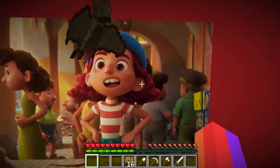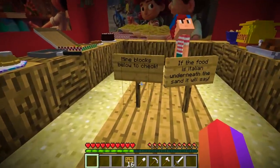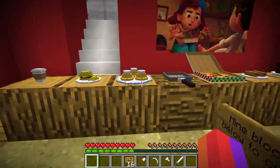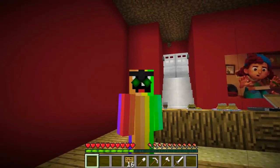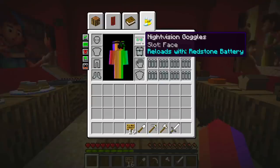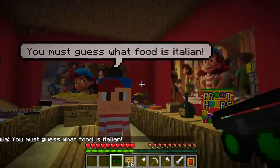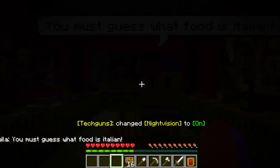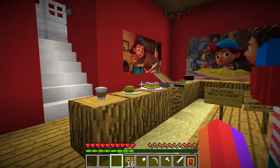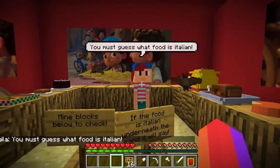Giulia is here as well. It says: mine blocks below to check if the food is Italian - underneath the sand it will say. So I'm guessing we have to identify which food is Italian. I'm not the most cultured person but I know a thing or two. We're about to run out of night vision - let's get another one before we head into darkness. Put on the new night vision goggles. So I have to guess which food is Italian.